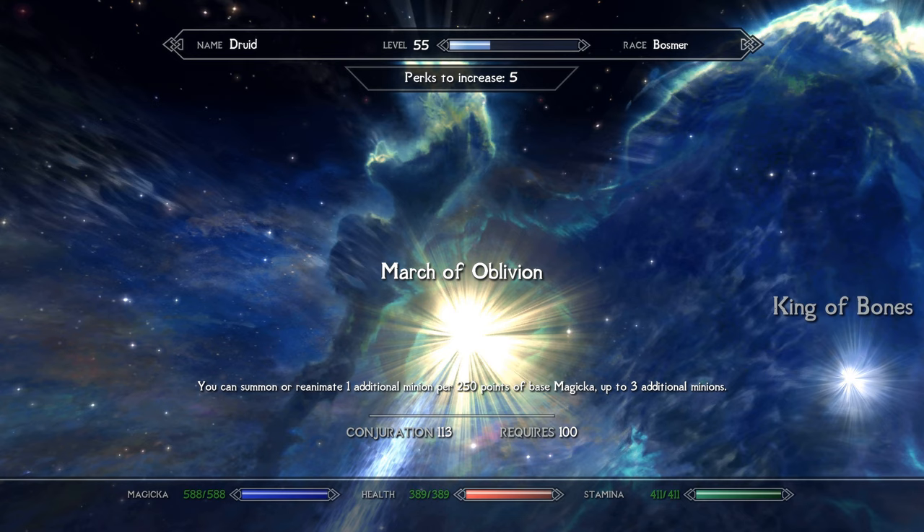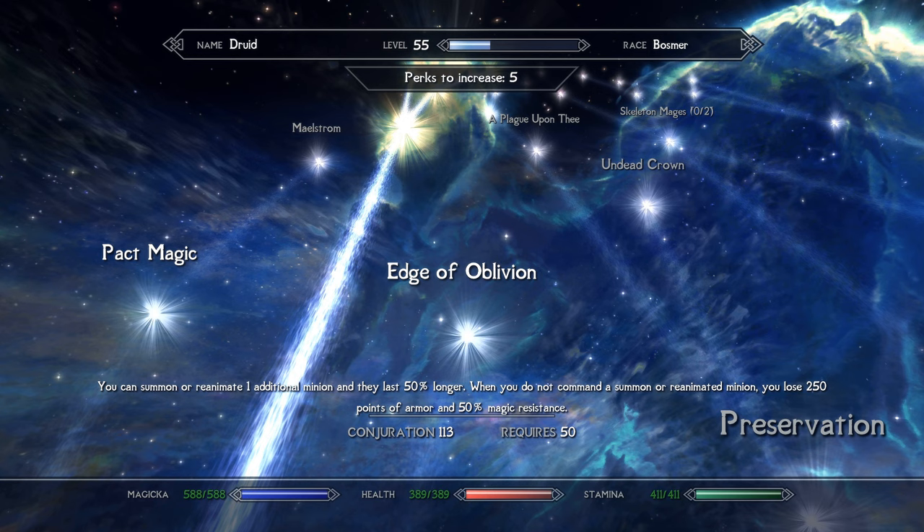One other perk worth mentioning is Edge of Oblivion, which allows one additional conventional minion, but when you have no minions active, you lose 250 points of armor and 50% magic resistance. With the Lady Stone and its Lunar Familiar you'll likely not be without a minion often, so it's viable — however, if you lose your Familiar and your Atronach and run out of magicka, you'll be a sitting duck. This goes against the theme of adaptability, so I chose not to take it. With conventional summons alongside the channeled druid summons and the Bosmer animal companion, I never felt lacking in the minion department.